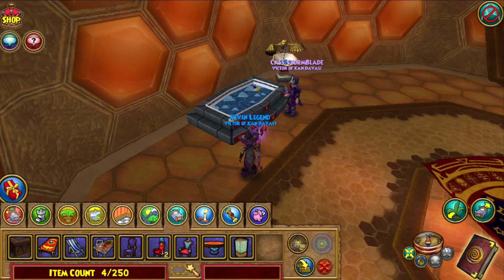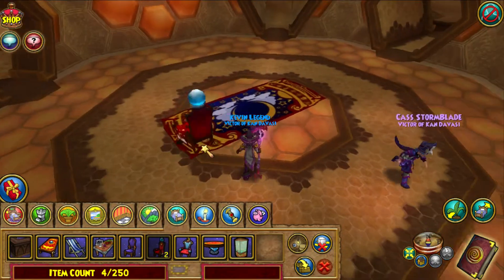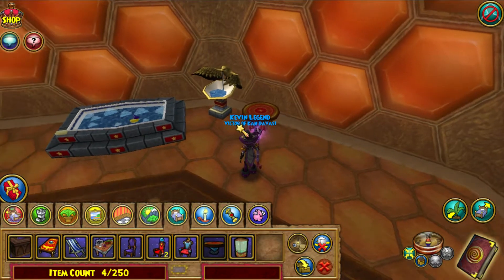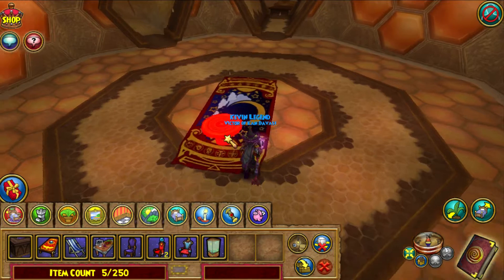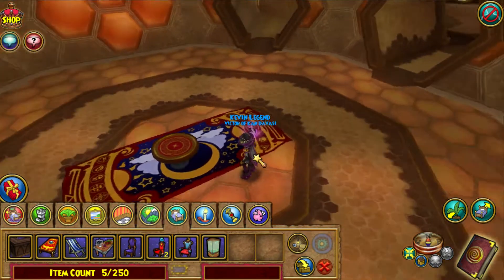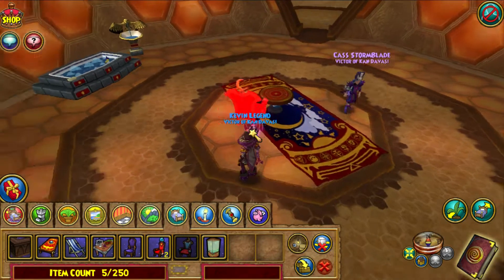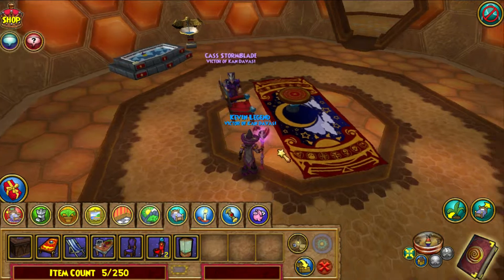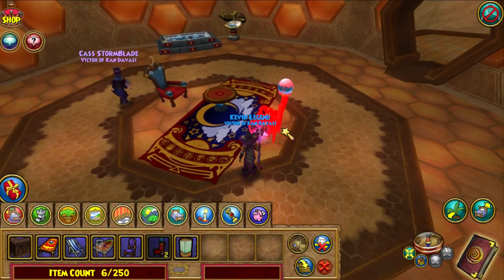We also have bathroom items — a chair and a coffee table. We're just going to place everything over here. This is what the coffee table looks like. We'll put it in the carpet, right in the middle. This is what the chair looks like, though it looks like we can't put the chair on the rug, which is a bummer. We got two chairs.